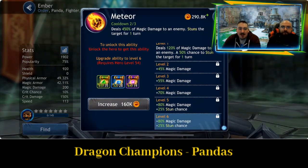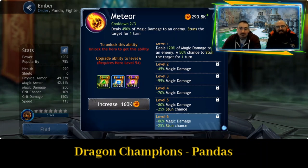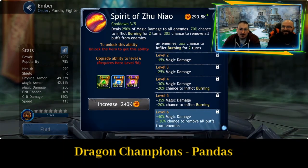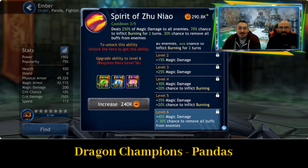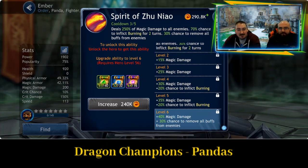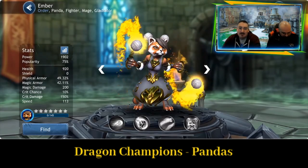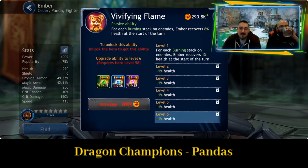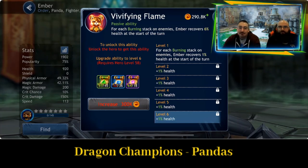So Meteor deals 450% of magical damage to an enemy and stuns the target for one turn — stun is useful. Next is Spirit of Zhao Niao: deals 250% of magical damage to all enemies, then a 70% chance to inflict burning for two turns and a 30% chance to remove all buffs from enemies. So you want to start with that one and then go onto the Fireball. The passive ability: for each burning stack on enemies, Ember recovers 6% of health at the start of the turn — so the more burning you do, the better for Ember.